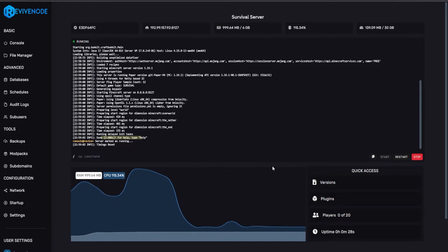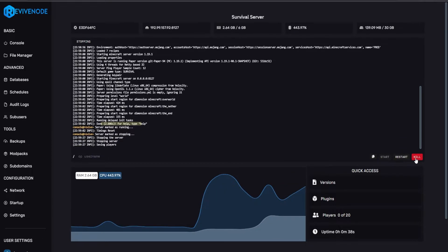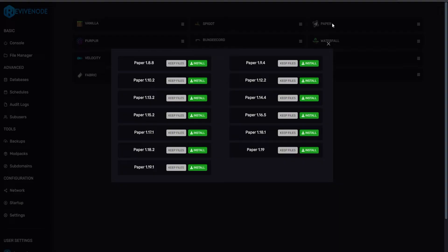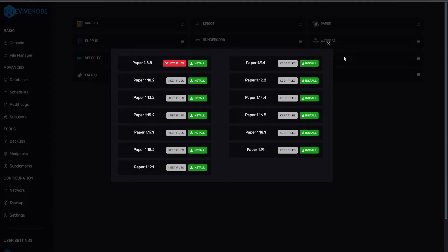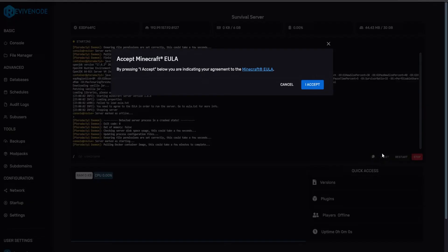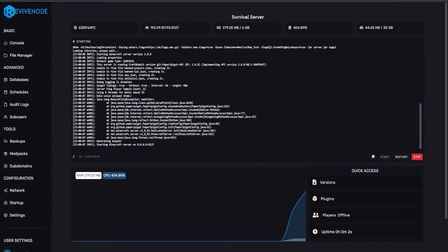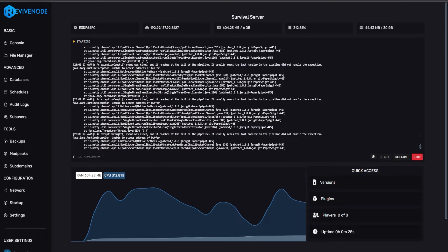Now we'll do the more tedious task of downgrading. As of right now, no Minecraft version supports downgrading. So what we're going to do is stop the server, go to versions, and this time downgrade to 1.18.1. I'm going to click keep files — set to delete all the files — and click install, then click yes, confirming that I want all my files deleted. Because a lot of the time when you are downgrading it will cause corruption in your world, not allowing it to start properly, or causing chunks to be corrupted. For this case, I'm willing to delete everything because downgrading is not a supported option in Minecraft as of the time of this upload.